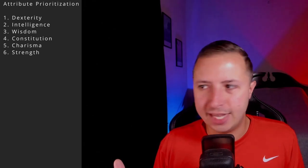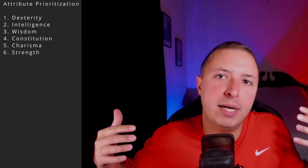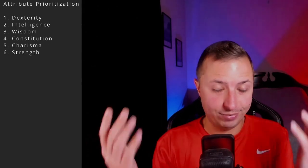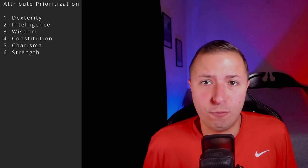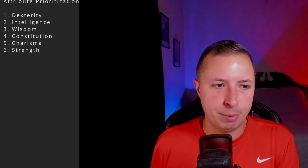You gain the same force points and force powers either way. For feats, the Watchman gains feats at roughly the same rate as the Sentinel — expect 18 feats from Watchman and 15 from Assassin, again because Assassin gets those extra 3 sneak attack levels. For lightsaber forms, there's no change — you still gain access to Shien, Niman, and Ataru. For attributes, I prioritize Dexterity number one for a Sentinel/Watchman dexterity-based build.